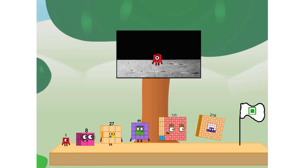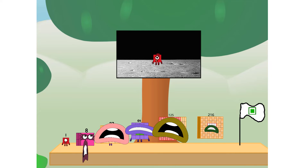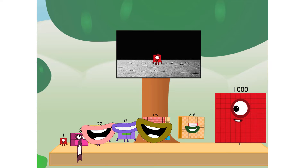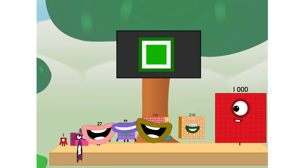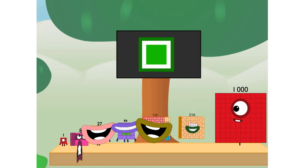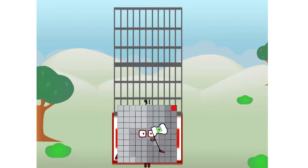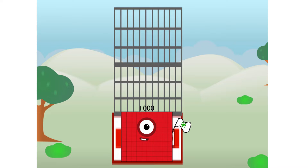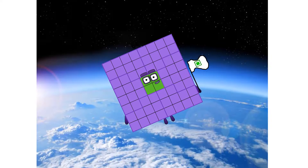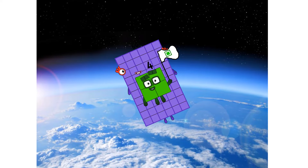The only thing left now is to plant the square club flag. Numberland, we have a problem — I forgot the flag. Don't worry little one, I'll take care of this. Ninety-one, no rockets, square power only.